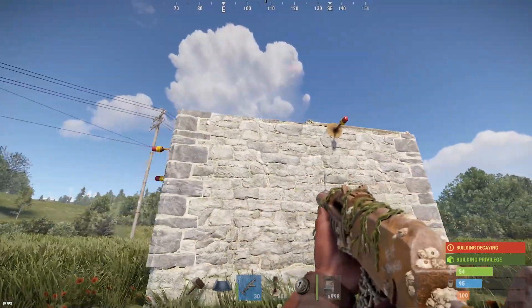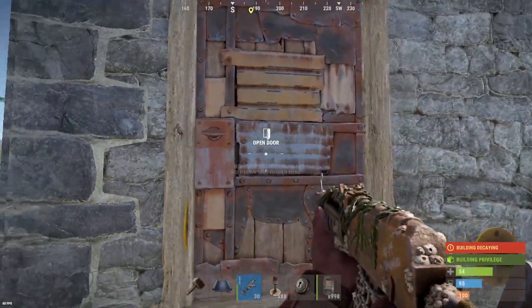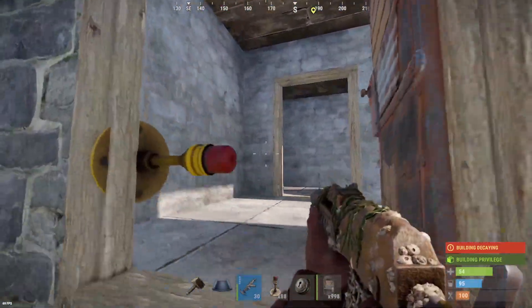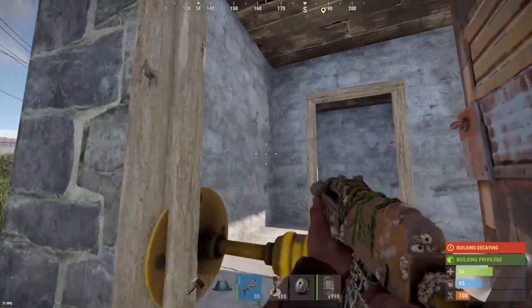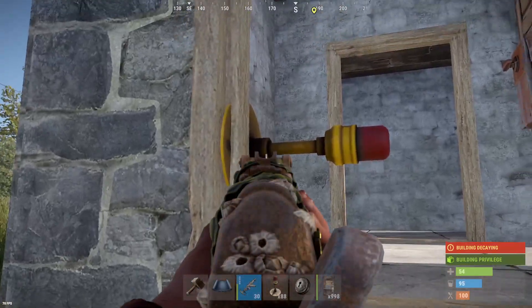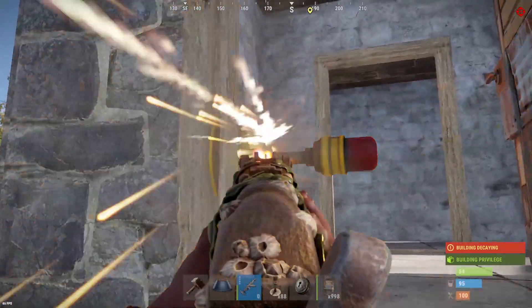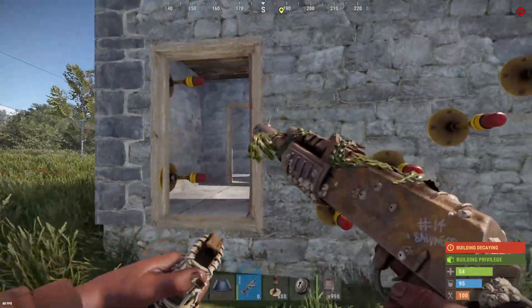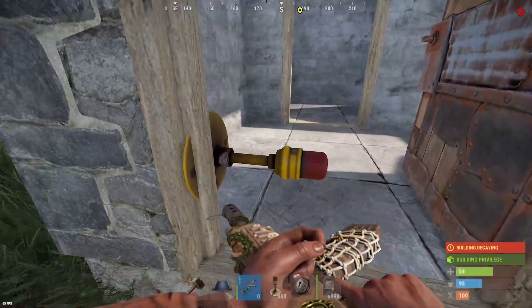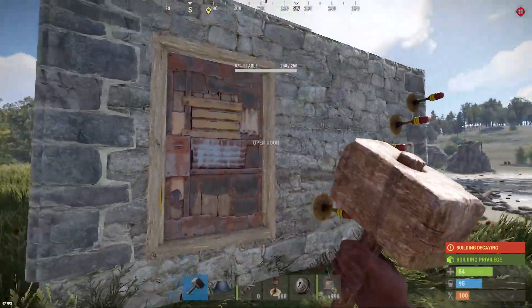It stops people from jumping up your base — that is its prime objective. And last of all, if you are getting raided and they go through the doors, put these little buggers down and no one can get through your door. So you can open your door, someone can shoot from the other side, but it doesn't make a difference because they can't get in. It's an effective little thing to use. Honestly, these are really effective — they don't get enough praise, and they're super durable.